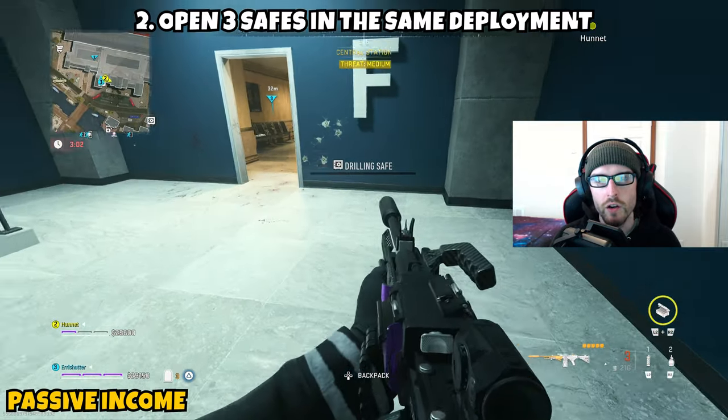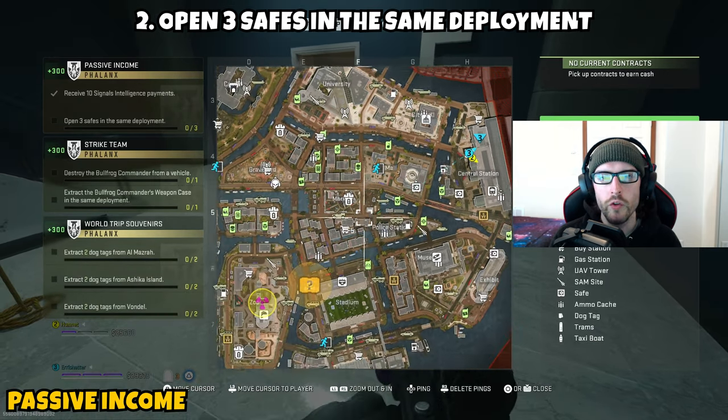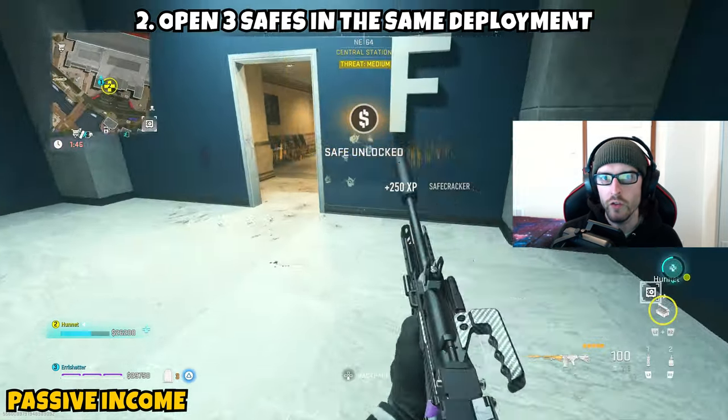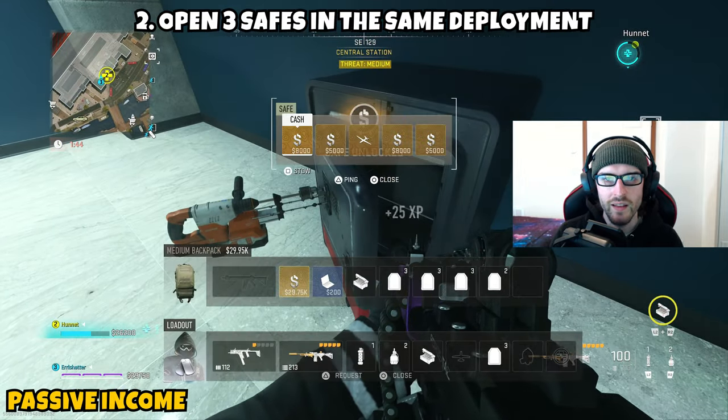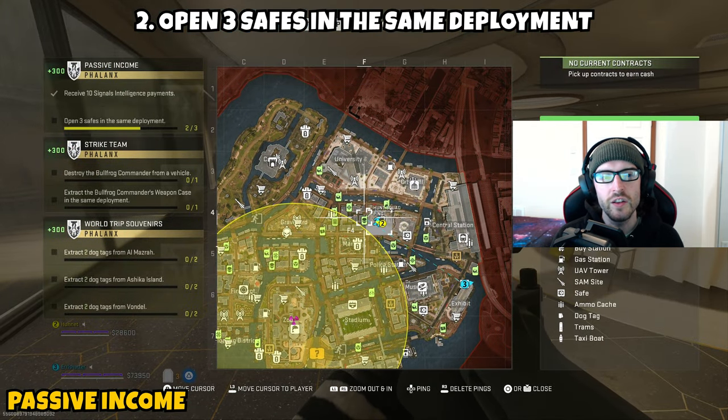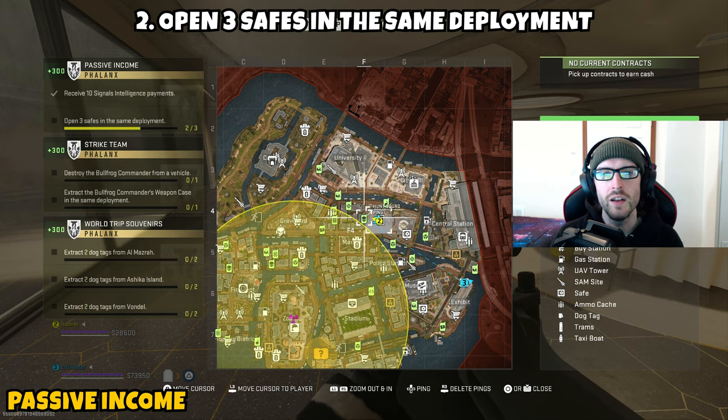Head over to a safe and start the drilling process. A progress bar will pop up and you'll need to defend through the duration. Once it opens, loot it and move on to the second and third safe, repeating the same process.